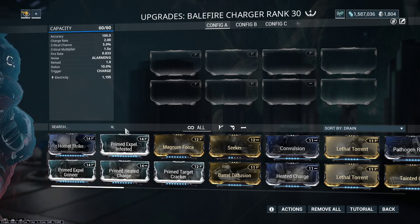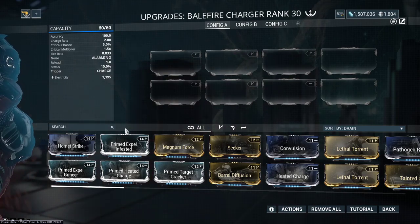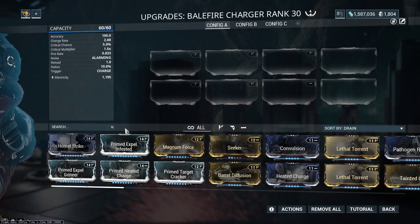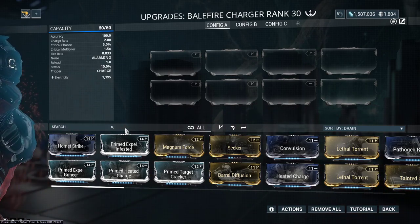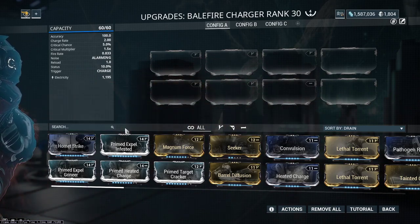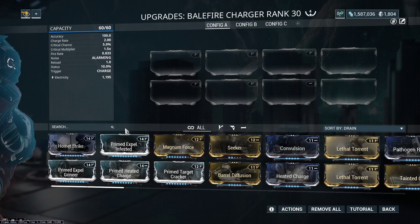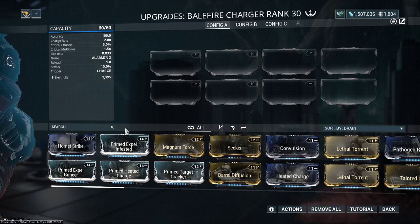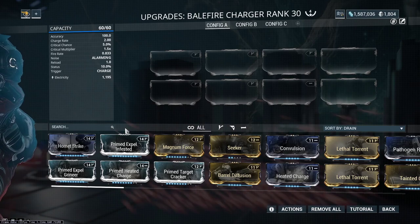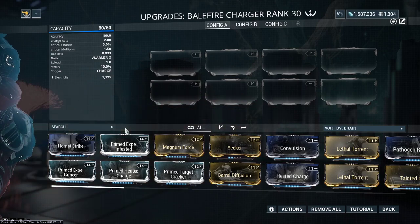Crit chance is 5% here. The Staticore has 14% base status chance. The Crit Multiplier is 1.5 times, so crit chance and crit multiplier are pretty bad on Balefire. The Staticore has a 2.2 times multiplier and a 3.5 fire rate, whereas this weapon is a 0.833 fire rate. So it's not looking great for the Balefire so far.